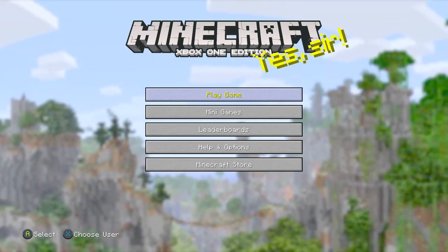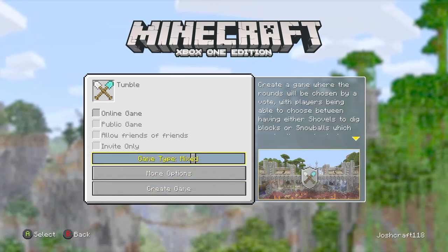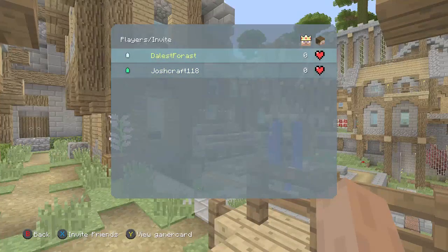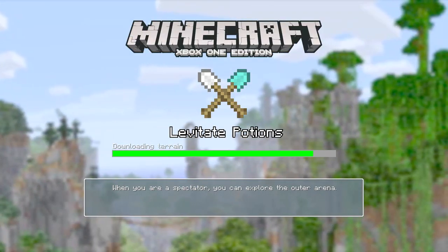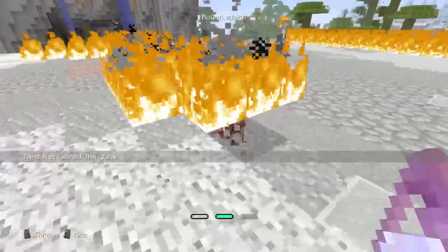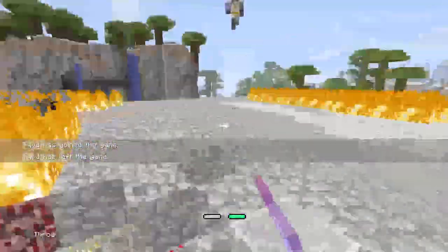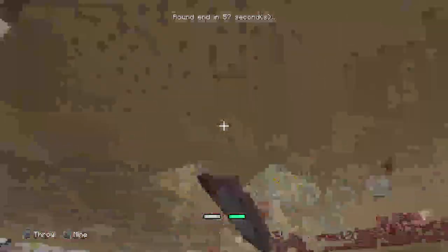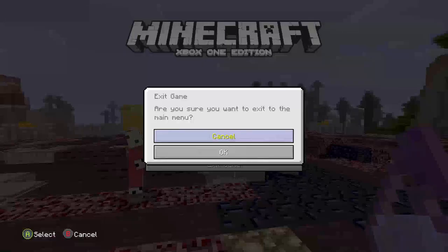Let's go to Tumble, which is basically Spleef — I don't think they could actually use that name. You can also use shovels and snowballs to destroy the ground. I got into the lobby with one other person. 'Levitate Potions' — I don't know if that's the map name or a gimmick I forgot about. The gimmick was that you throw potions and can levitate back up. This match lasted a long time with only one other person, and there's not really a lot to comment on. The other person just wanted to stay at the top, so I'm going to quit this game.